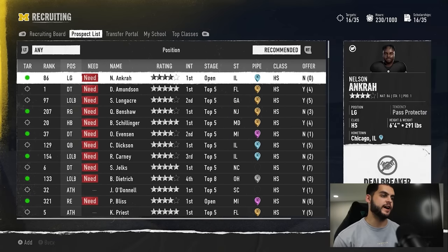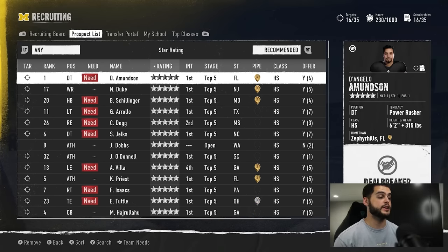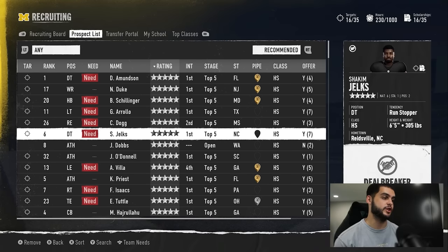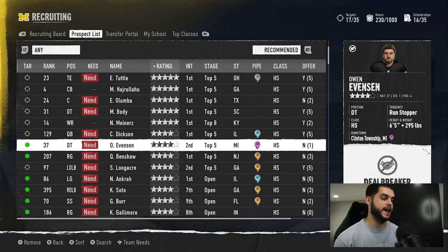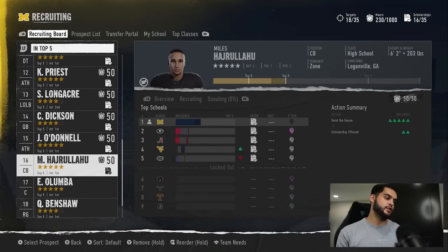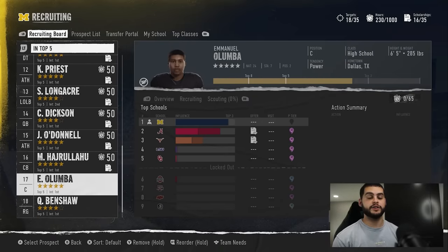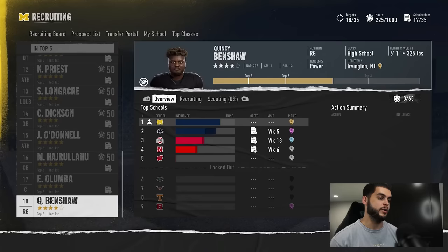Now go back to your prospect list and find them again — keep in mind who they are because it can be annoying to track them back down. Add Alumba back to your board and add Ben Shaw back to your board. When you go back to the bottom of your board, you'll see that all of your allocations and interest have been finalized — it's now a hard blue bar — and you can now go back in and re-give them a scholarship one by one.